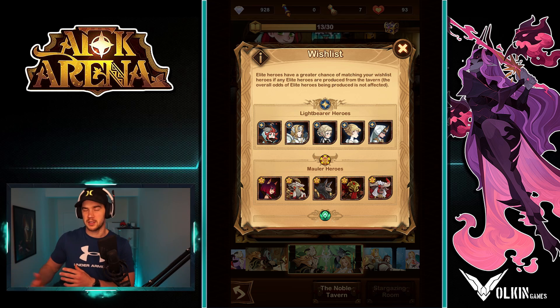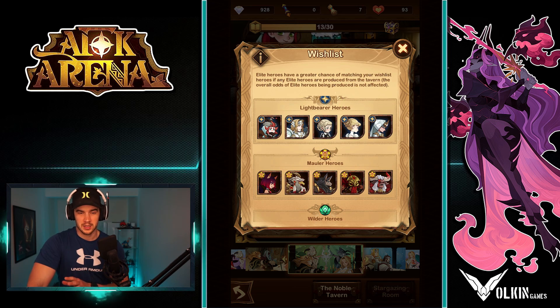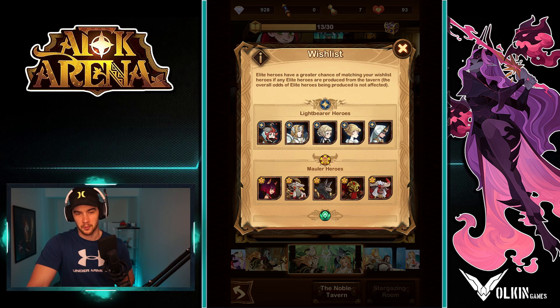As the game progresses and we get more heroes, I do update that video, so I'll try and keep updating this video too. In the description, there'll be one that talks about wish list heroes and that'll be up to date. Generally in Lightbearers, we're just going to say Rowan, Lucius, and Rosaline are very key for early game.